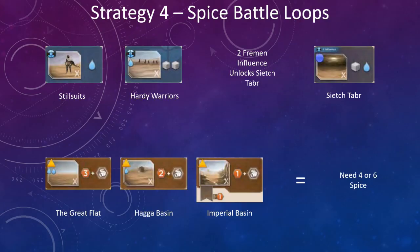On the second row, you have the Great Flat, Haga Basin, and the Imperial Basin. Both the Great Flat and Haga Basin require water to harvest spice. The Imperial Basin does not, but it doesn't yield as much spice. The next goal in this progression is to build up four or six spice. If you watched the earlier part of this video, one of the strategies is using spice and water production to prime your engine to get the extra agent. You can actually use that strategy and then roll directly into combat — a really cool progression.